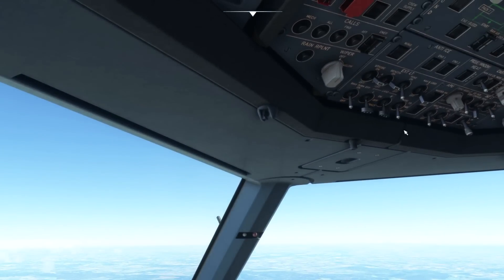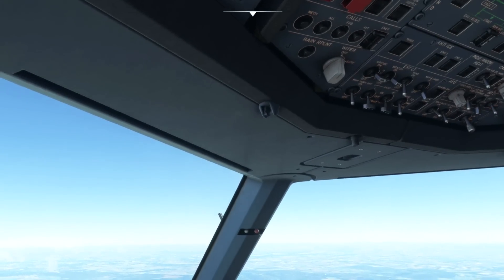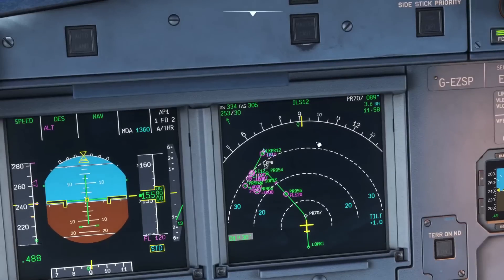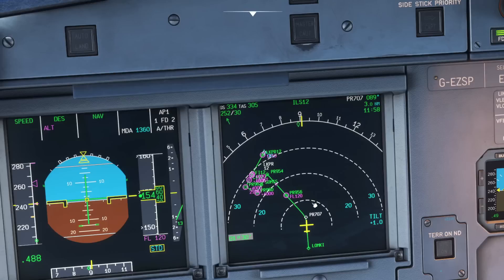As we've just passed 16,000 feet we're going to go ahead and secure the cabin, turn the seatbelt signs on. At this point we would run the approach checklist and we're basically just continuing to monitor our arrival, checking that everything is going exactly as we had planned.